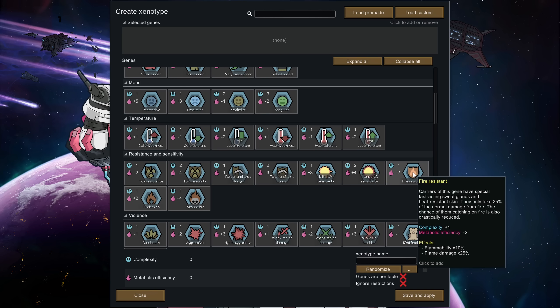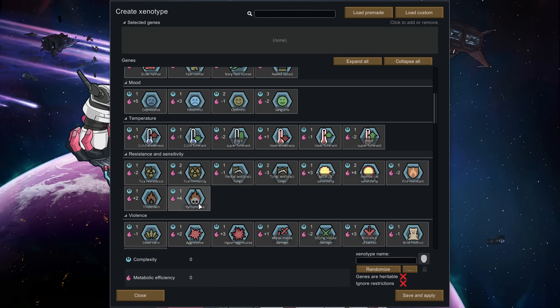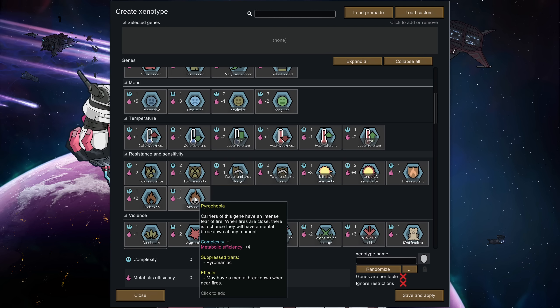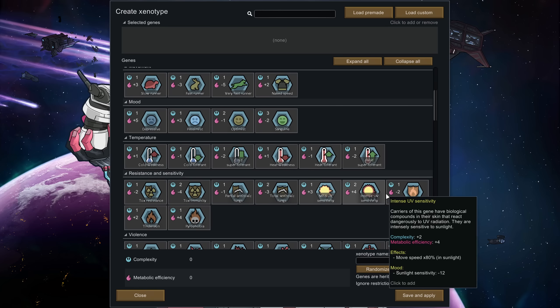Fire resistant and tinder skin are basically opposites — fire resistant makes you resistant to fire while tinder skin makes you take four times as much damage from fire. Then there's pyrophobia, which means you can have mental breaks if you're standing near fires. That's really bad.